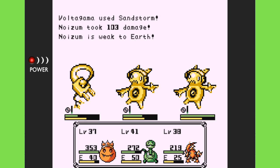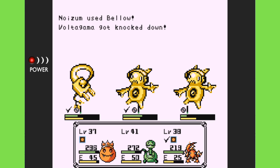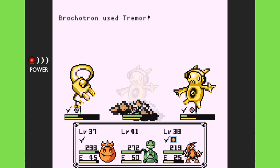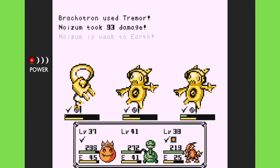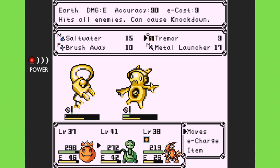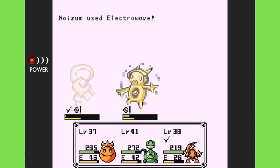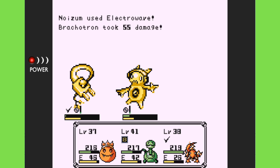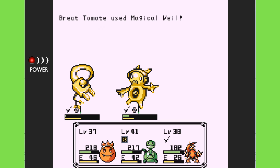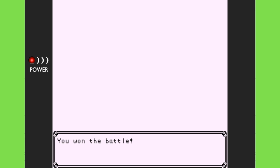A lot of times when there are three electric types and I have two earth moves, I feel like I'm going to punch right through them — but I've been fooled before. We got knocked down a couple things, which is not good. But that Tremor going through should do a lot of damage, and then the Sandstorm in the next round. I really kind of wish I could just say he can't move — oh no, that's not good, because he got knocked down before his move in that round. I should have paid closer attention to that.